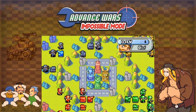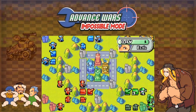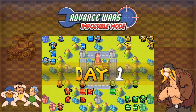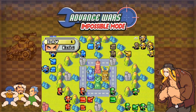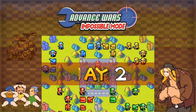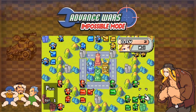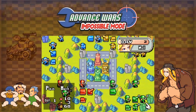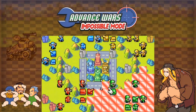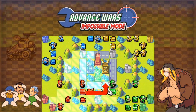Right now is the first of many instances where good RNG will be needed. We want Eagle's units to follow a defensive pattern and move as little as possible — exactly as shown. Meanwhile the other two COs mostly move the same way every time; I'm pretty sure there isn't any need to worry about them at least this turn. Thanks to Eagle not moving much, we can place our units outside the attack range of his for another turn — you just saw that his tank doesn't reach far enough anyway.